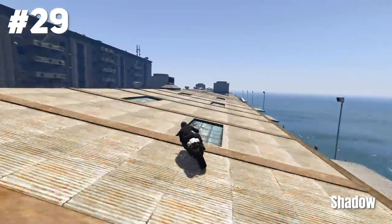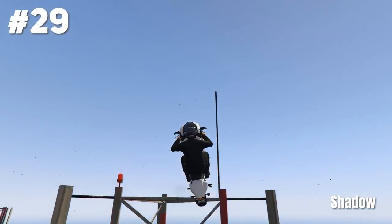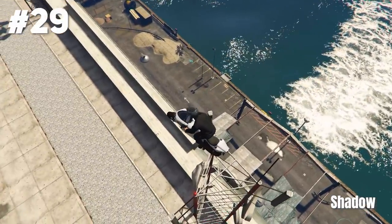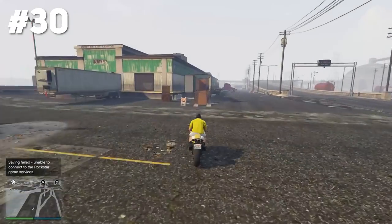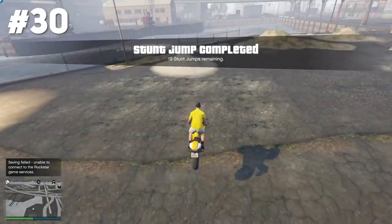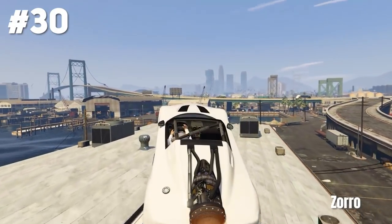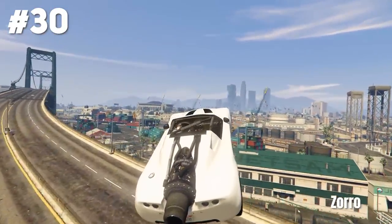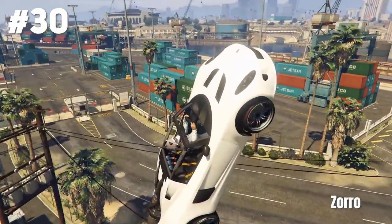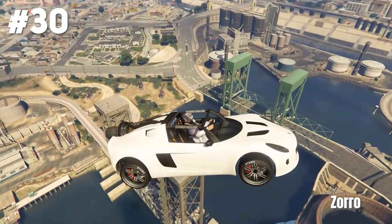Shadow used his Bati, jumped on top of the roof as well — but that's not it of course. He uses another bump to go towards this little antenna and lands perfectly on top of it. Stunt jump number 30 is still at Elysian Island, and there are so many ramps here — incredible. Zoro does a rocket Voltic stunt, goes off the ramp, jumps to this building, loads up his boost again, and in the end lands on top of this bridge. Good job Zoro.